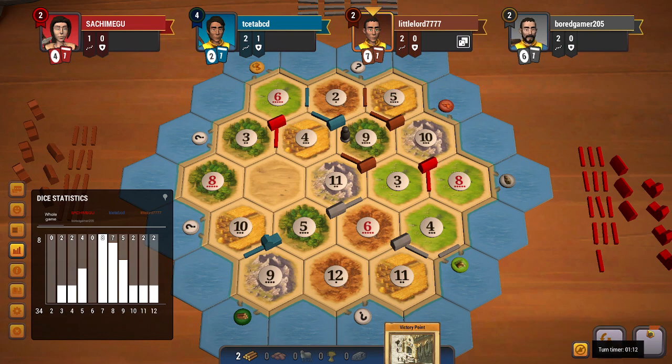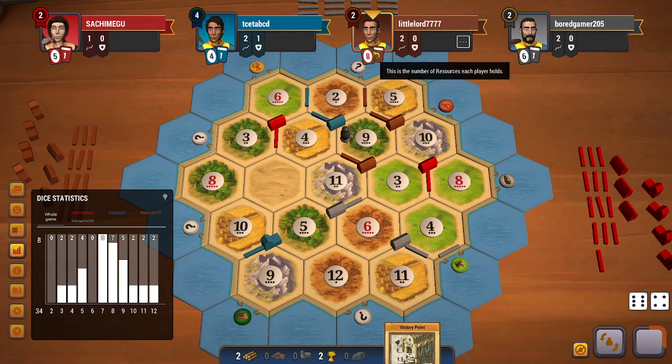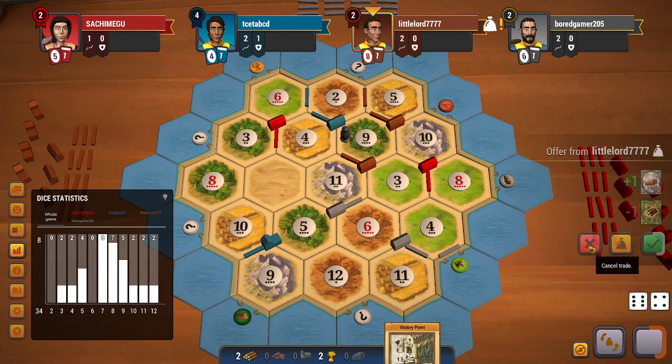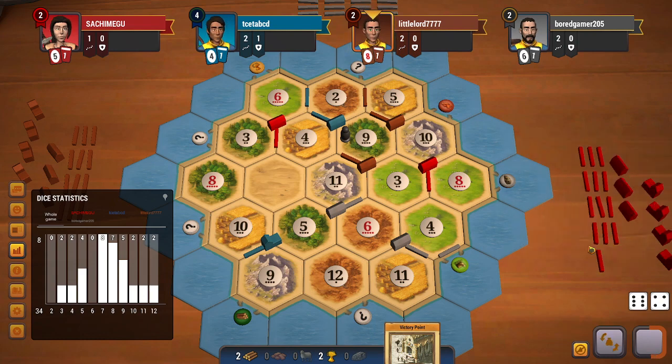I feel like there is some connectivity issue because this bar just keeps on refreshing. 3s haven't rolled in quite some time, so it seems like brown doesn't have a sheep to get the settlement — but he is able to get a trade. So brown will get a settlement now. Red does a couple of those trades and brown now gets a settlement.